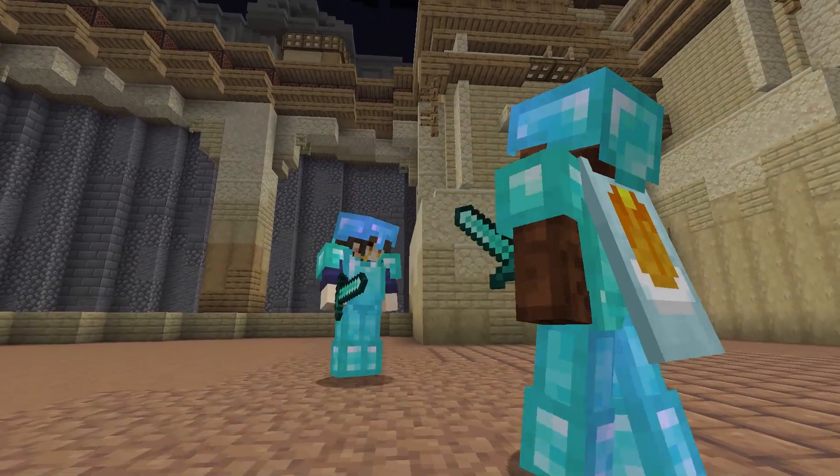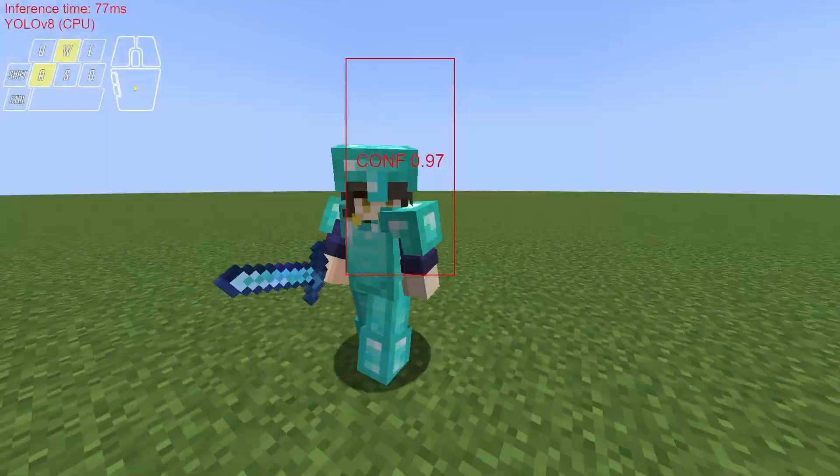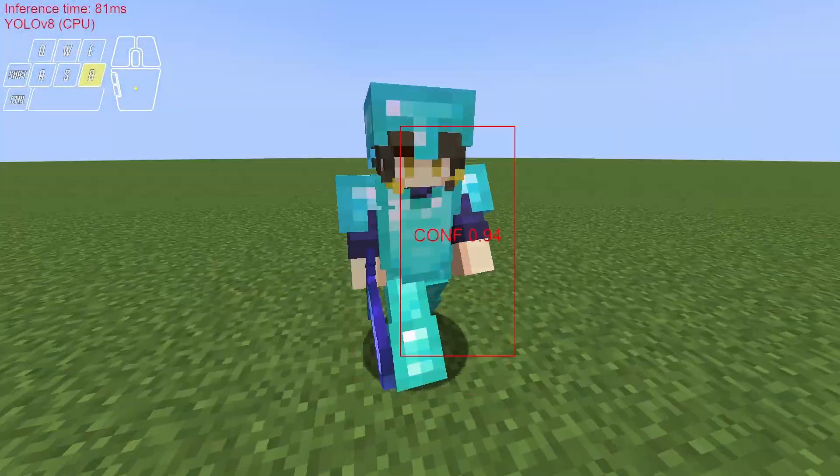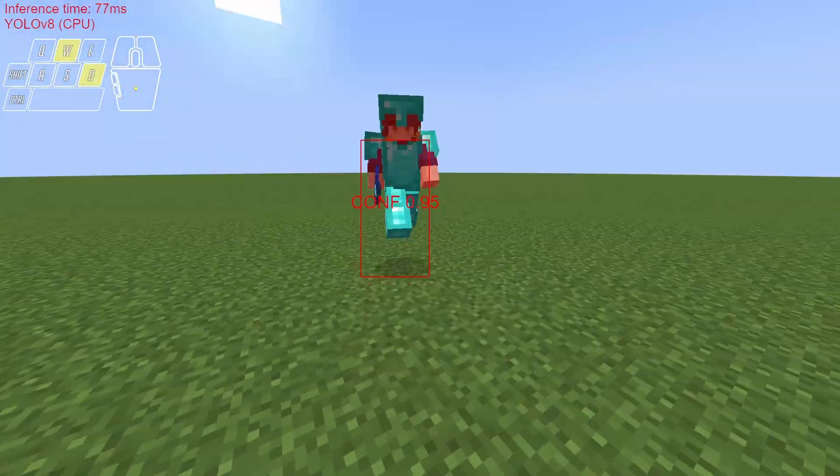This player might look like a human but it isn't. It's a carefully trained AI that can kill players independent of the game, and just like a real human it only has access to what's on the screen and it can only interact with the keyboard and the mouse.